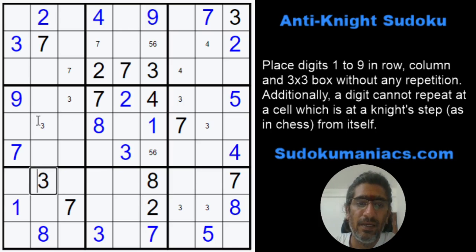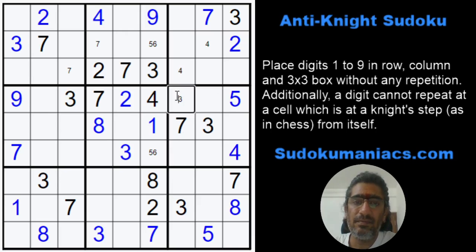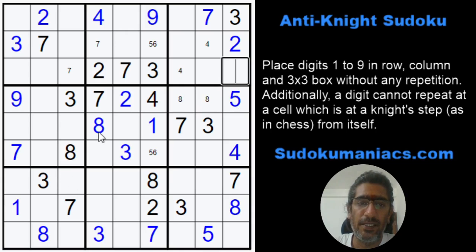These types of openings and breakthroughs are really important when you are solving an Anti-Knight. Now that I got this 3, let's start eliminating and placing all the 3s as well. So this would be a 3, this would be a 3. We are on a move. 8 cannot be in these — it cannot be in these by classic rules — so this is my 8. This 8 gets placed here. And because this is an 8, this is an 8, this is an 8, 8, 8.